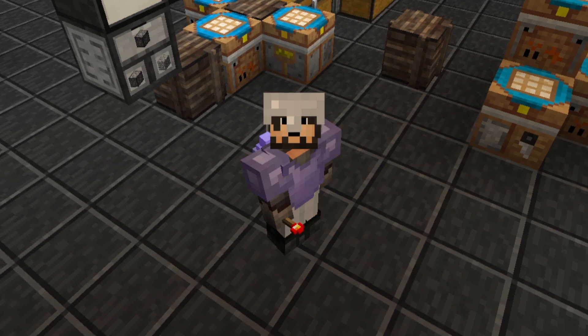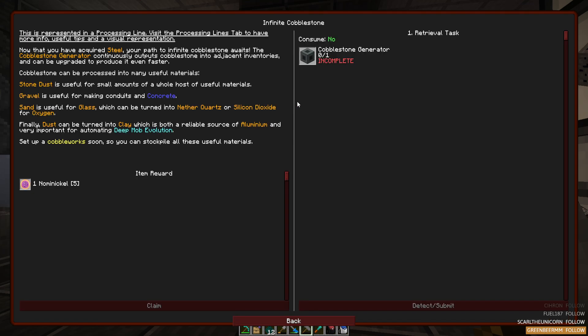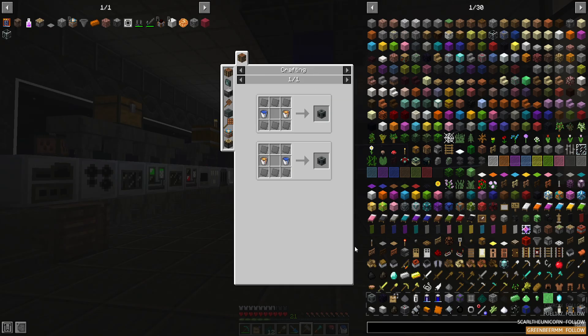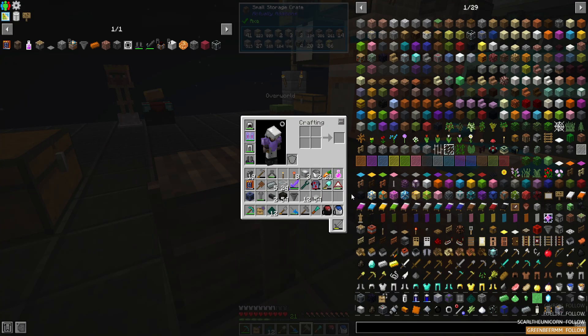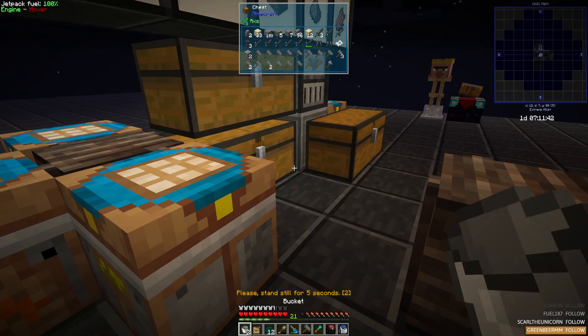With that done I'd like to look at auto-generating another resource. This one is kind of the base of everything we do in modern Minecraft — cobblestone — and the cobblestone generator. As you can see from the quest, from this device we can get stone dust, gravel, sand, glass, nether quartz, silicone dioxide, oxygen, clay, aluminum, and much much more. We're going to be leveraging this device to begin producing what we'll call the big four resources: stone, gravel, sand, and dust. All we need is a bucket of water, a bucket of lava, and six steel plates.